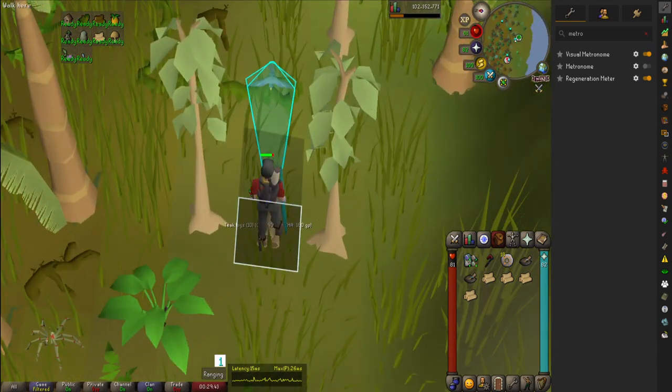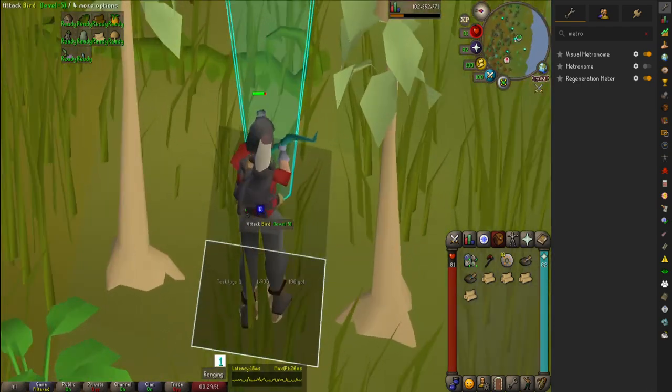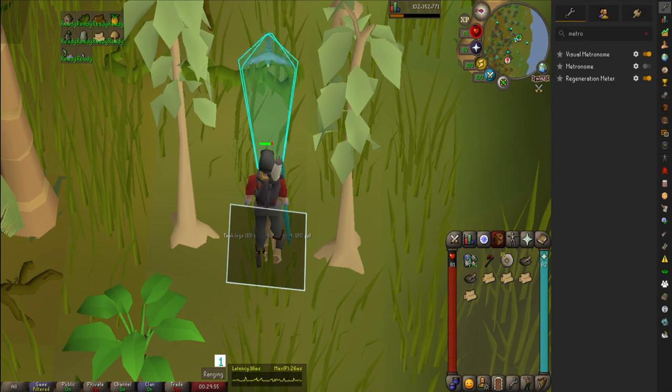The second best place would probably be the Island of Souls. And if you really want to get crazy, there's a way to 1.5 tick them, but I am not that much of a masochist. So enjoy, everyone. Take care. Happy scaping.